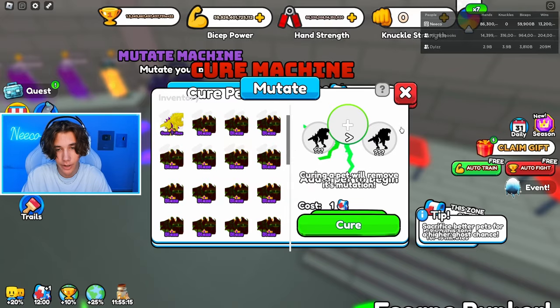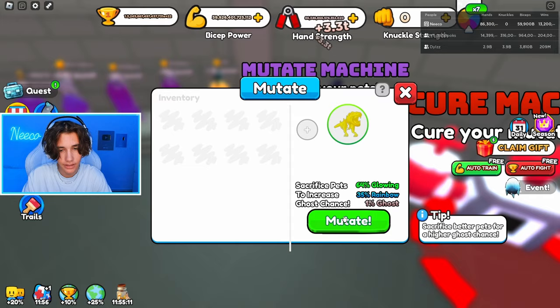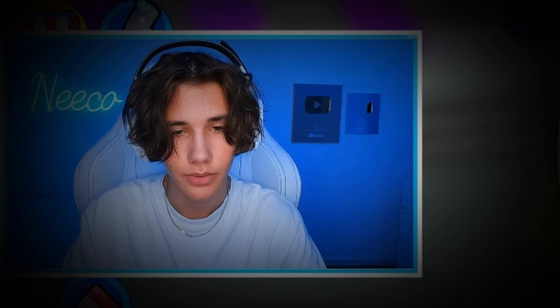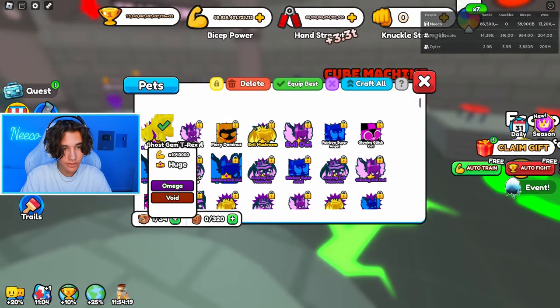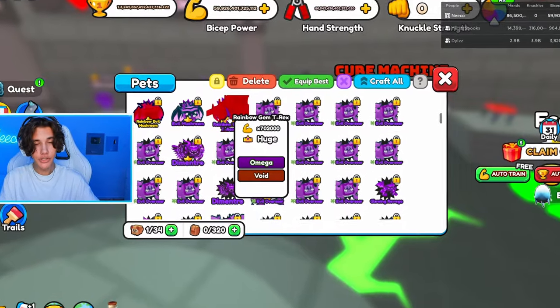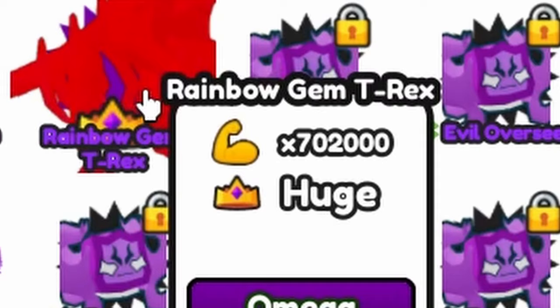It's glowing. I don't want to accidentally cure the ghost one — that would be pretty bad. Let's mutate and see what we get. We did not get ghost. But I managed to get rainbow! The rainbow pushes it from 520,000 power to 702,000 power — that's an extra 200,000 power. That's crazy.